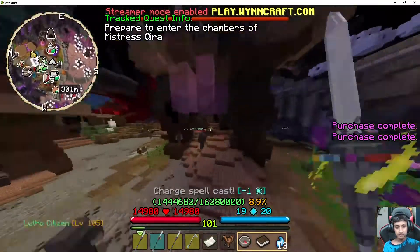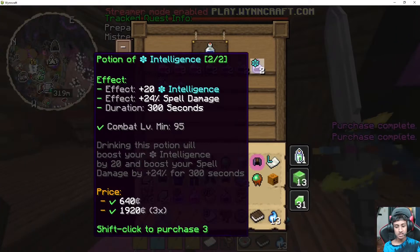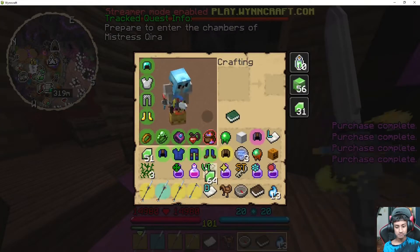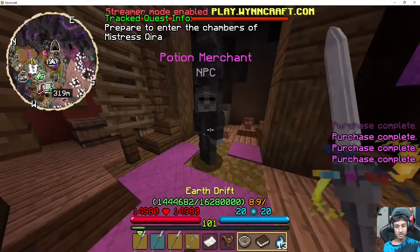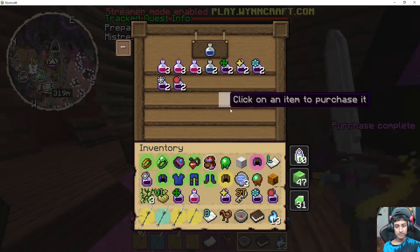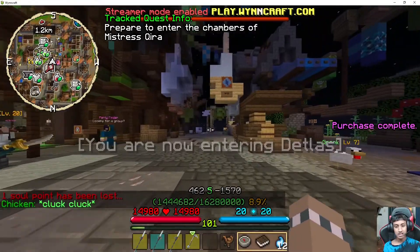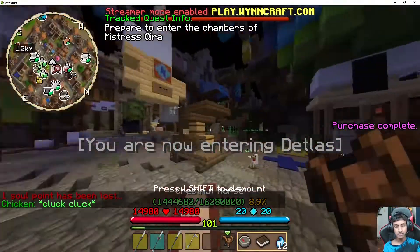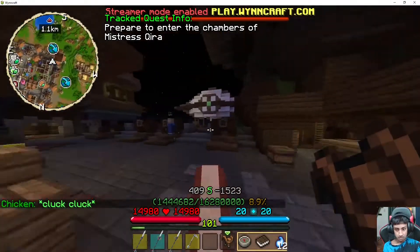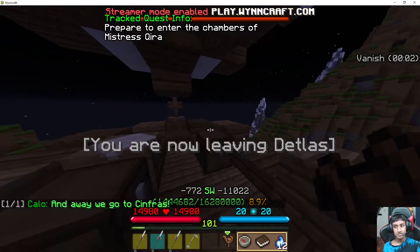I need to get those five potion buffs: strength, dexterity, intelligence, defense — I need to pouch these. I still have agility so I can use that. Then of course I go into Debtless and then to Sin for S now, which is up there, and then to kill the airship. There we go — we're heading into the Leftist Airbase now.